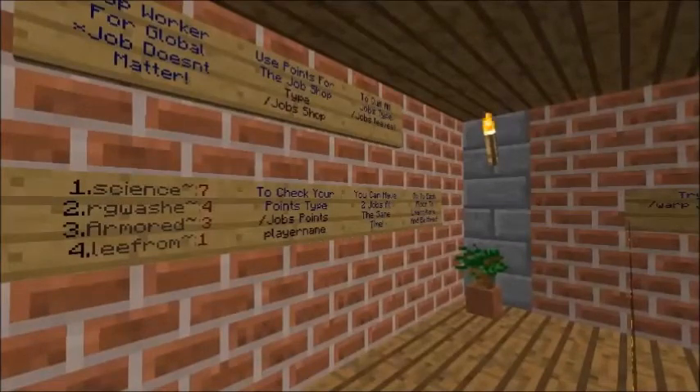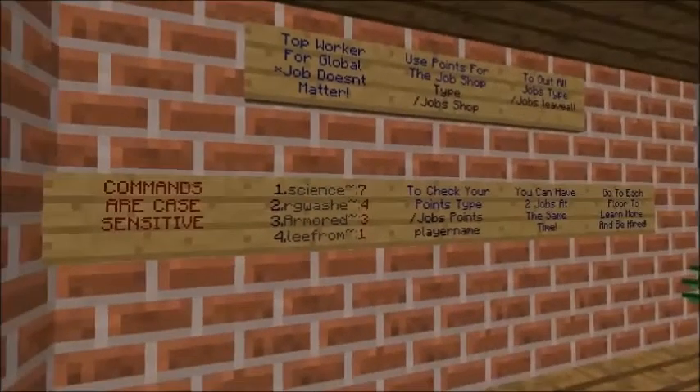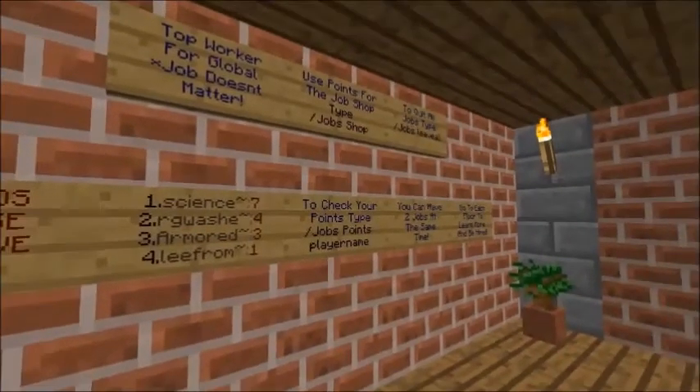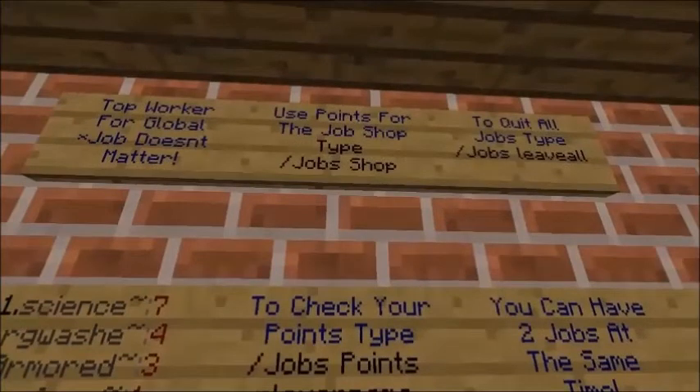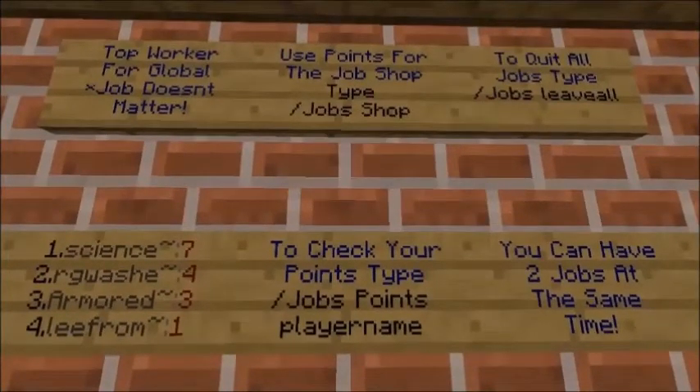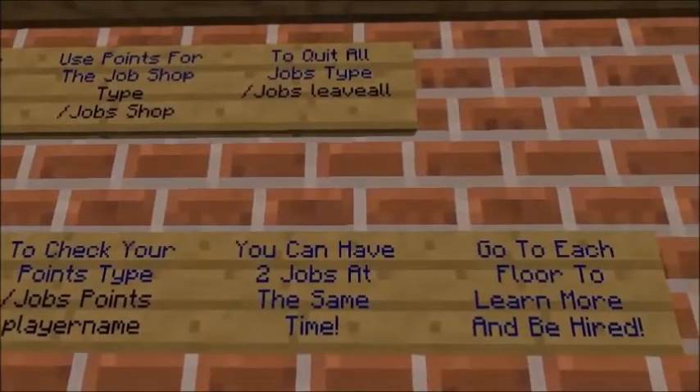Once you come in here you're going to see some signs — you want to read every sign for any of the jobs that you're interested in. Commands are case sensitive, so type what you see on the sign. The top worker sign is for global — that's top workers for all jobs combined by level. To access the shop, type slash jobs shop. To check your points, type slash jobs points and your name. To quit all of your jobs, do slash jobs leave all. I'll explain how to leave individual jobs when we get to each one.